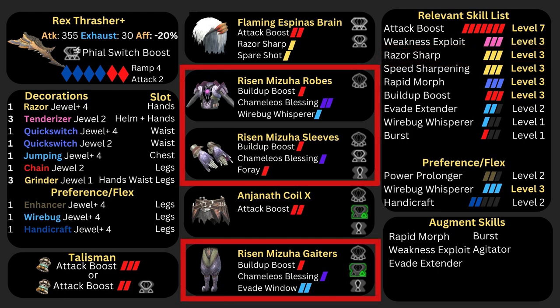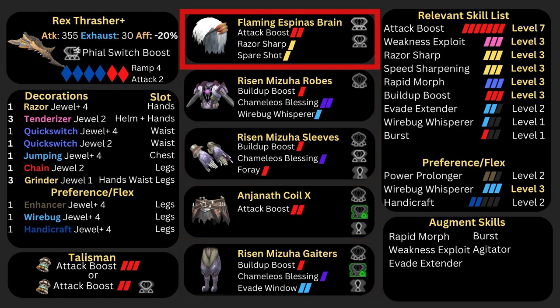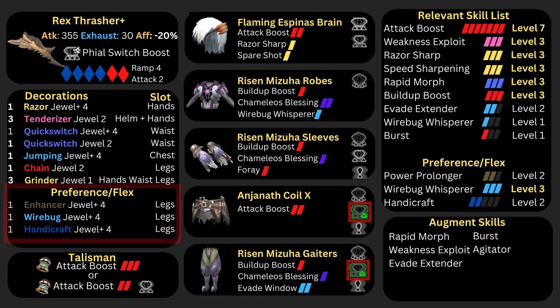Going over the gear: we use the Risen Camellios Body, Hands, and Legs to get Build Up Boost to Level 3. We use the Flaming Espinosa's Head for Attack Boost and Razor Sharp, and the Anjanath Coil for more Attack Boost. This build will require augmented slots — the Anjanath Coil and the Risen Camellios Legs will need their 1-slots upgraded to a 2-slot. For personal preference, you can choose between Level 2 Power Prolonger, Wirebug Whisper to Level 3, or the new Handcraft Level 4 Decoration, which gives about 40 extra hits of Purple Sharpness.